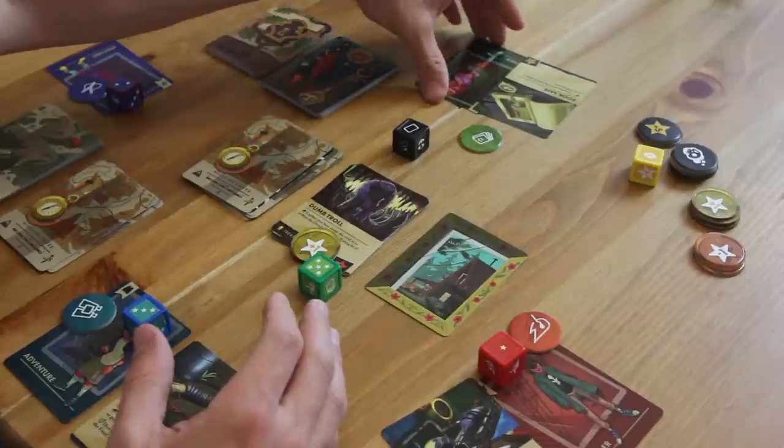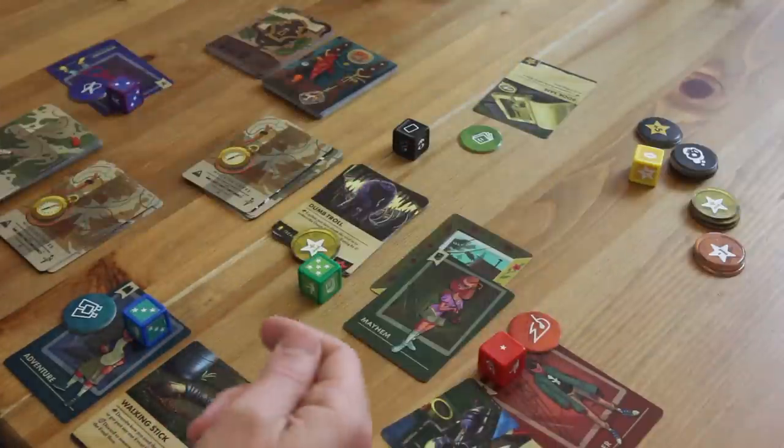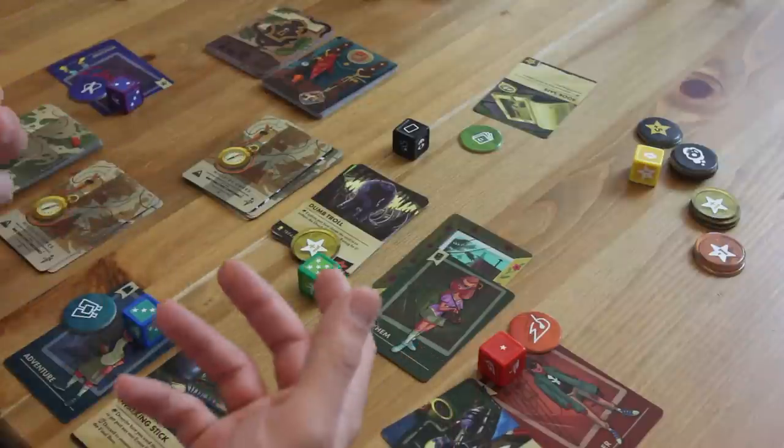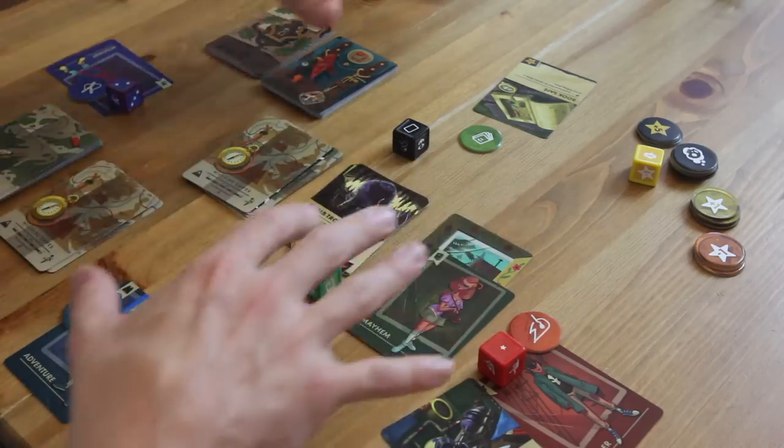If we just called it there, what would happen is Mayhem would tell a story about the Dumb Troll knocking her over or somehow she gets knocked out — she goes home essentially, and she then has to spend her next turn at home explaining how she got away from Mom or Dad and figured out a way to get back to the group. At the same time, if all the siblings are at home — if Mom and Dad see all four of you inside at the same time — they're going to lock that door and give you a dinner and send you to bed. That's the end of the game; that's the lose condition.